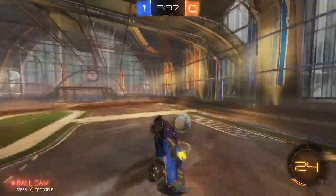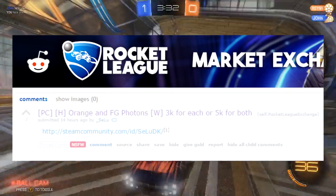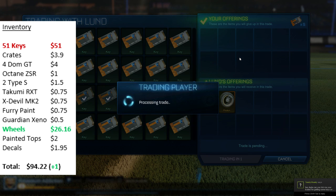Let's jump straight into trade number 1. On Reddit I saw an advert — a guy had orange and forest green photons and he was looking for 5 keys for both of them. I decided to buy those because I thought I'd easily be able to sell both for 6, and there's a chance we could possibly get even more out of that.